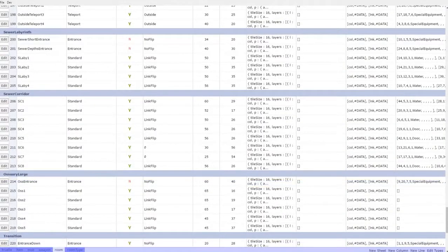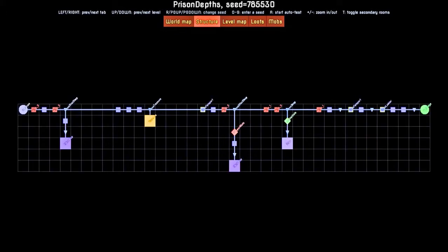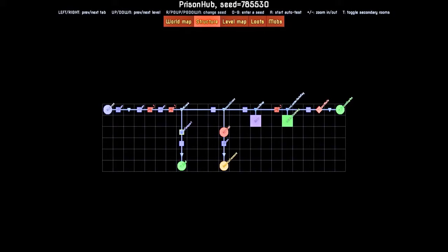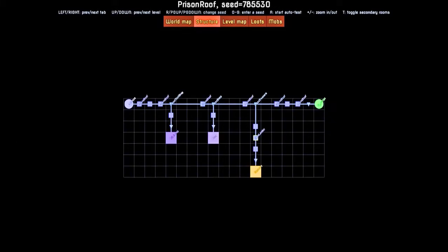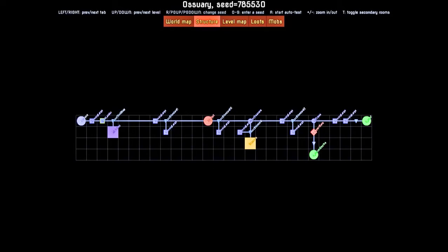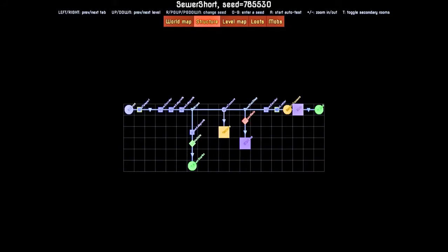The idea is to give each biome its own strong identity so you know when you're in a new level. Once we've got these chunks prepared, we need to organize them in a logical, interesting way. Each level has a graph that acts as a set of instructions for the procedural generation algorithm, including the length of the level, the layout of the room, the distance between entrance and exits, the number of treasures, and so on. Each biome has its own specific hand-designed graph, reinforcing that feeling of identity.